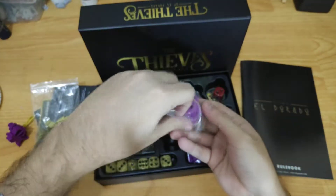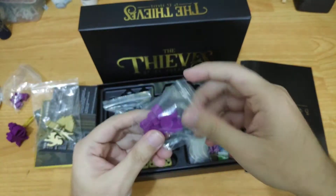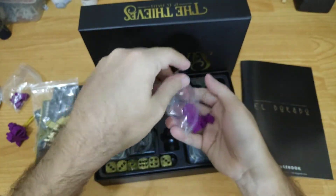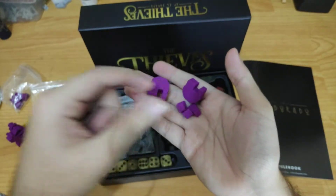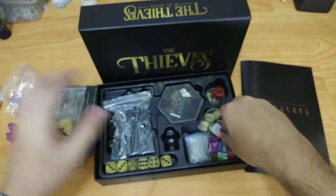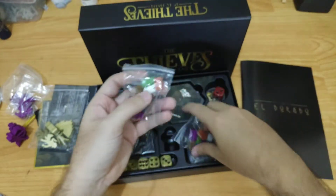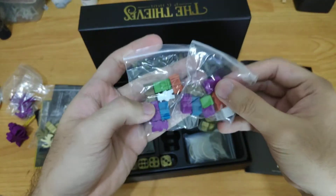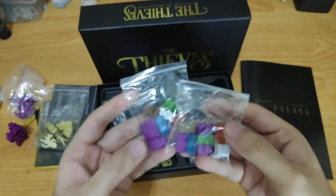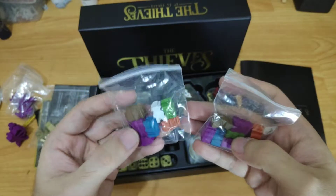Then this is their fort or fortress. And we have the rest of their components: farmhouses, shrines, offerings, and villagers. It also comes with additional villagers — I think this is for team play, free-for-all, or cooperative mode. They included additional villagers for each player.